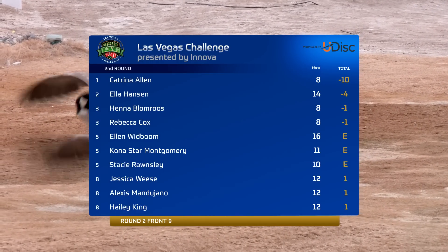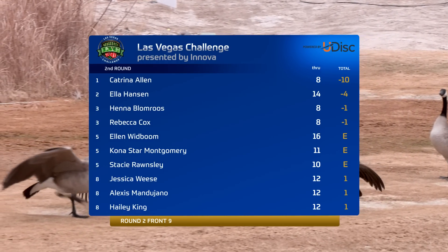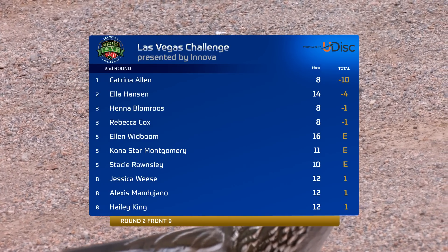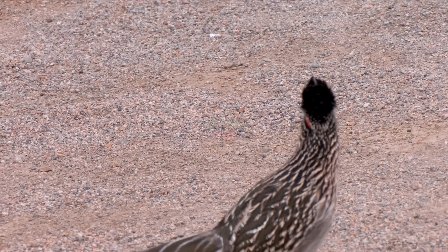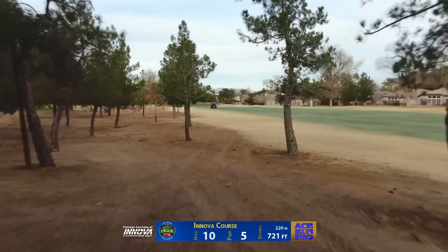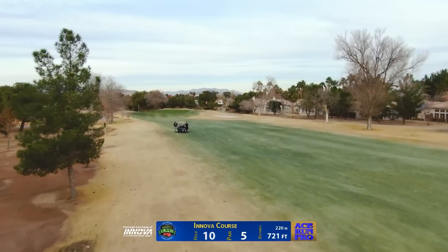Katrina Allen really throwing the disc well this weekend, and on a day like today she's probably feeling confident on that putting green. We're seeing some shakeup happening on the leaderboard, as you would expect on day two. Hole 10 is a par 5 out of probably the tightest gap of any of the longer holes on the course.